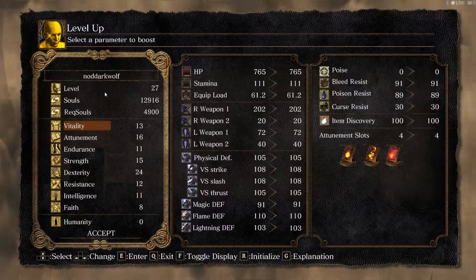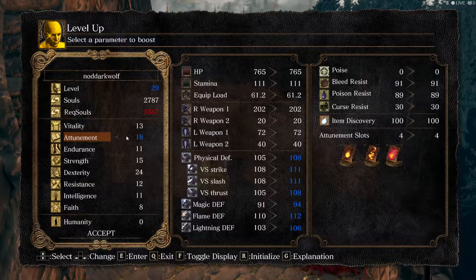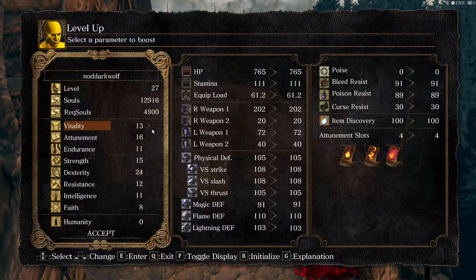I want to showcase this — the hidden bonfire locations — so you can know them. We're already well over the amount of Strength and Dex that Quelaag's Fury Sword needs; I think it's only like 12 Strength and 16 Dex. So we're just going to be getting more two slots if we can, which we can.